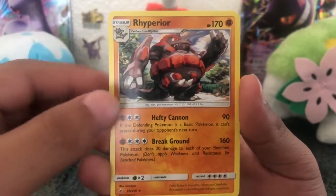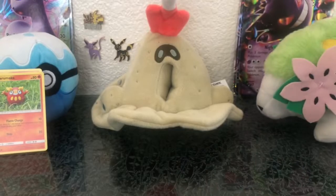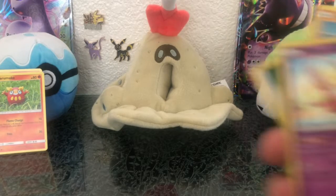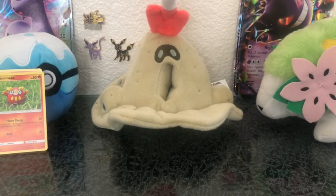Meowth and Rhyperior. Alright, I'm still happy with the pulls — the Mew that I got is awesome. If you guys want to see more Unbroken Bonds openings and searching for that Blastoise GX, subscribe and like, and let me know if you want to see more. Thank you!